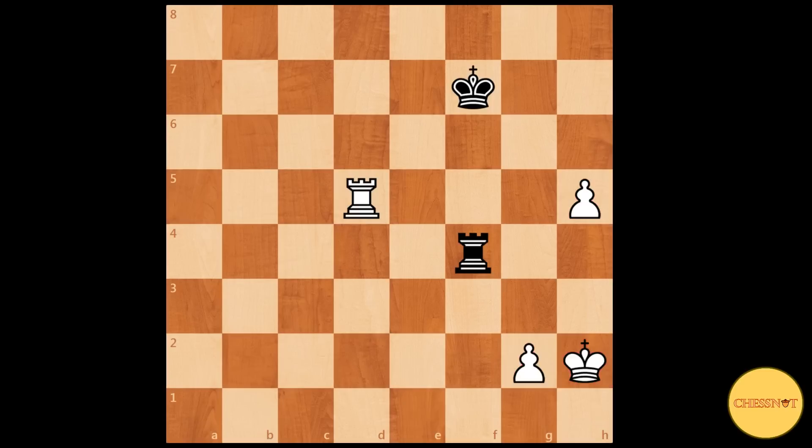In this position, white's h-pawn is far ahead of the pack. So here white plays king to h3, getting the king closer to the h-pawn.